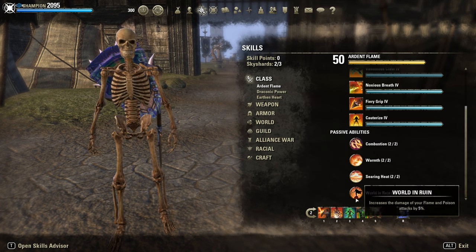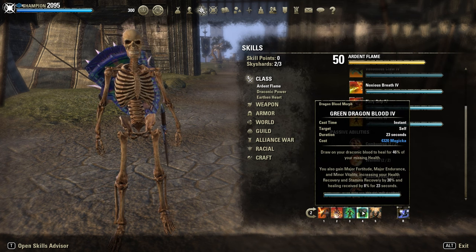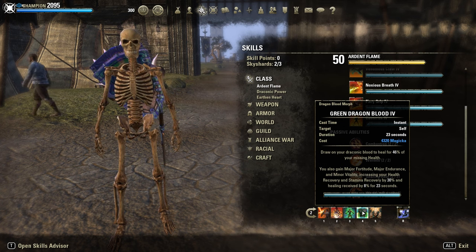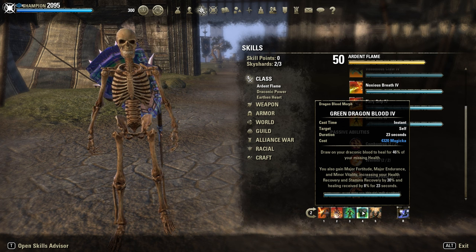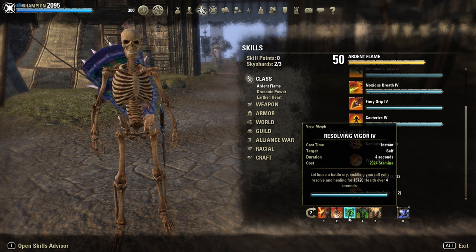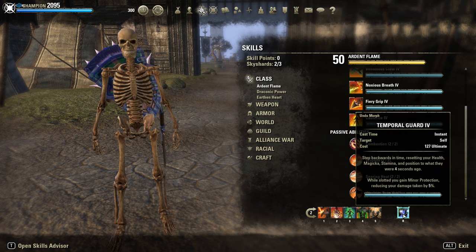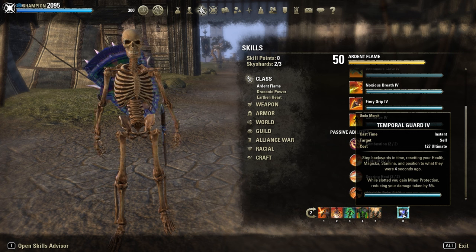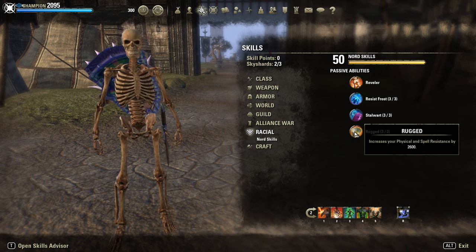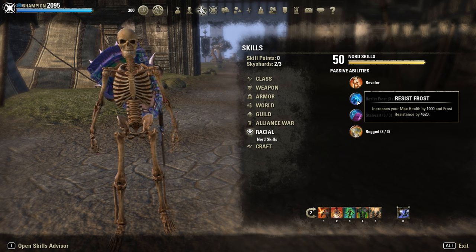Then back bar — that's our main bar, by the way. Fragmented Shield gives Major Mending and Minor Brutality, and a small shield too. Then Resolving Vigor, our main heal. Green Dragonblood is a plan-B burst heal — if I'm in trouble I spam it two or three times in a row, but keep Vigor always up as your main priority; only use Dragonblood if you're really low HP. Then Temporal Guard, just a slotted ultimate for Minor Protection, though you can also use it for some nice outplay moments. For race, Imperial is a good option for extra resistance, ultimate regeneration, stamina and HP.